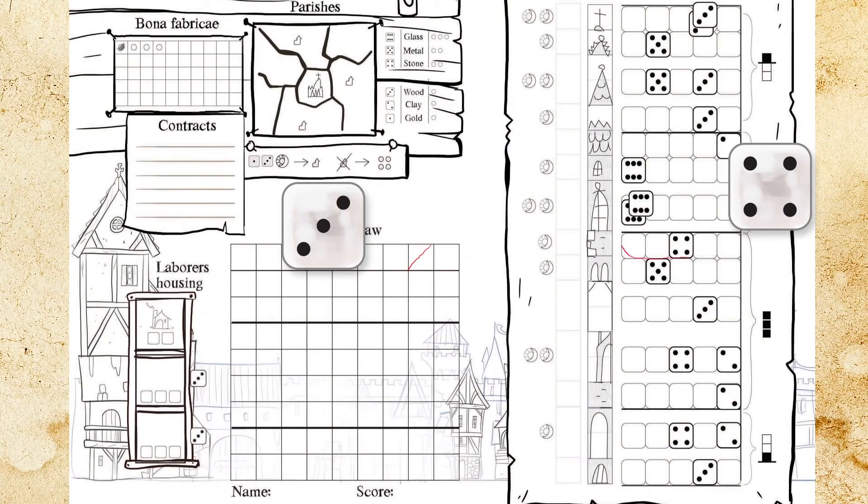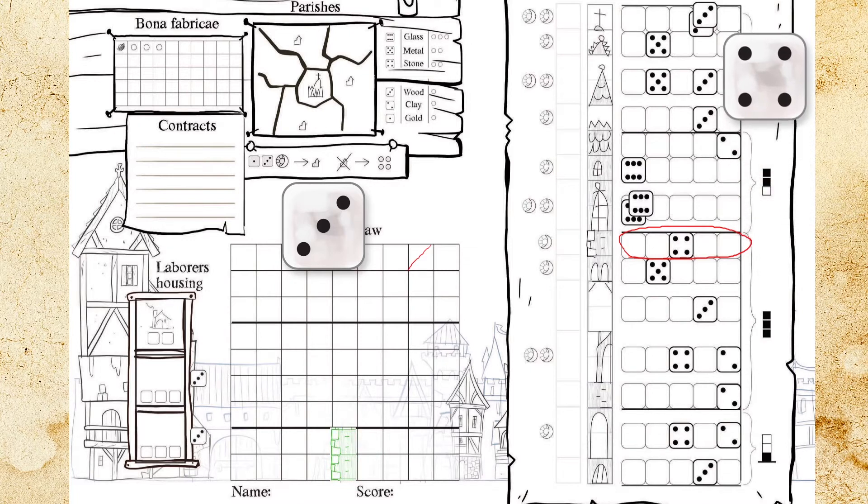There are also a few rules to follow when building: pay the cost, build on top of ground or another element in a free space, and cross out time used. If the element has 2 sun and moon symbols, you cross out 2 squares. But you may pay 1 gold from your bank to avoid passing any time for that element.